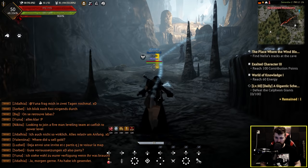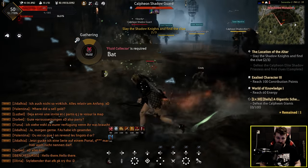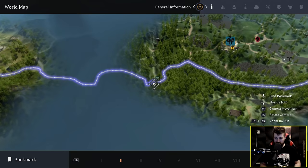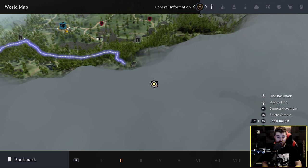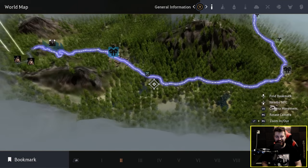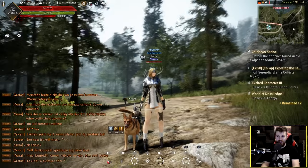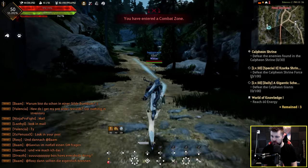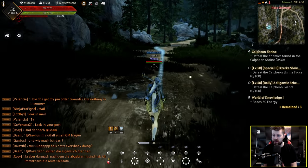I remember the mobs down here being quite tough — I'd imagine there's a party of people grinding here. I'm getting my ass kicked by these mobs and having to chug potions. I killed one and got some silver bars. This is a long run — it's taken me all the way to Serendia Shrine. This was a co-op quest and I auto-pathed the wrong quest, so I need to go all the way back. I think I'm gonna go to bed now and finish the quest line in the morning. The next day — back again, running towards the Calpheon shrine area after my colossal mess-up yesterday.